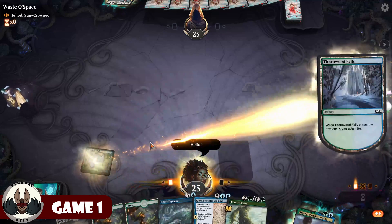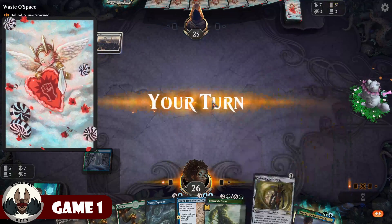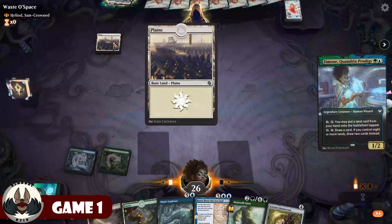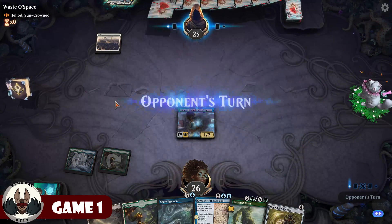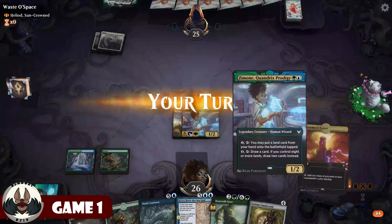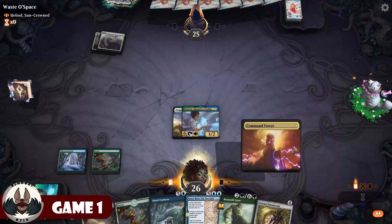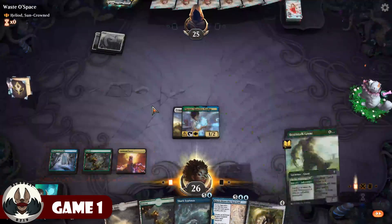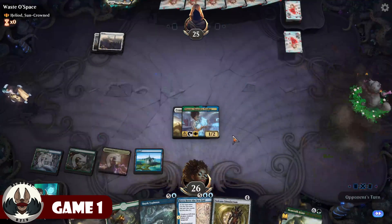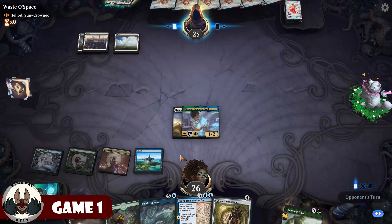Say hello to the opponent, lay out the Thornwood Falls, gain the life. Opponent plays a land, I play out Zemone. They've done a lot of different card art. All right — Trapped in the Tower. I wasn't expecting that; Zemone can't attack. One of the things I've noticed with Zemone is that she eats up a lot of removal early on, which will save it for my bigger creatures.